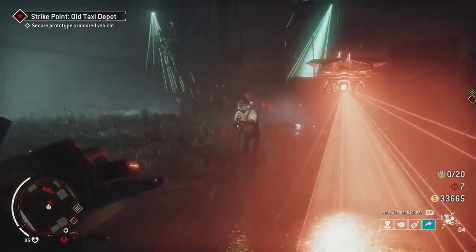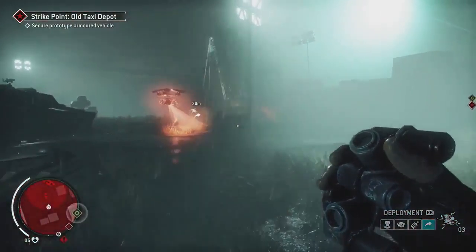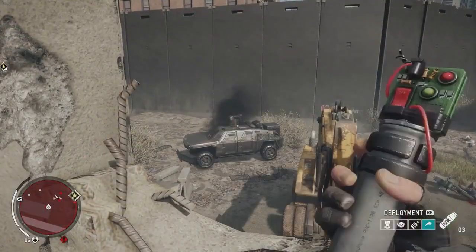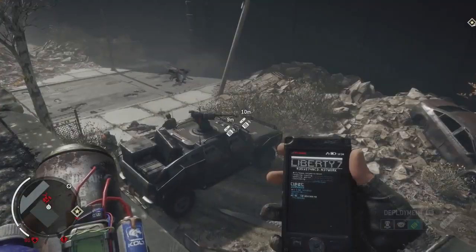And if you need to outflank the enemy, the Distraction Tool can buy you some time. Each item in the toolkit can be deployed in multiple ways — throw it, trigger it, or lay a trap.